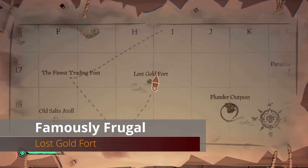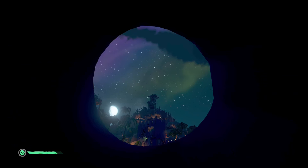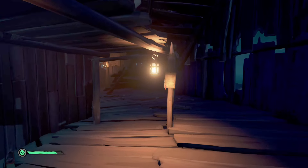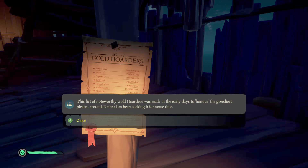From Shark Bait Cove head north to the Lost Gold Fort. Launch yourself up into the actual fort, go to the bottom portion, and on a post in the back is a list of rich pirates from the first days of Sea of Thieves.